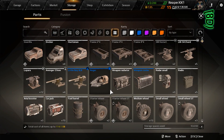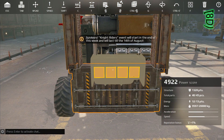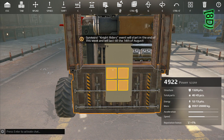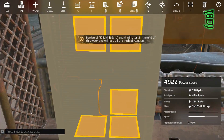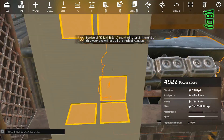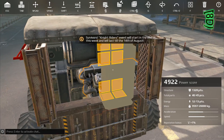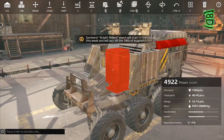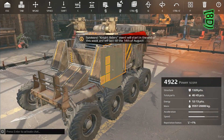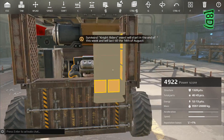My weapon cooler — that's what it was. I ain't going nowhere without that. I don't really want to put it on the front — that always gets blown up real quick. Same with this back part there.